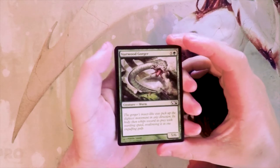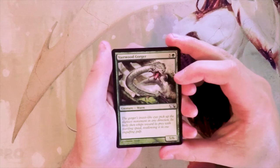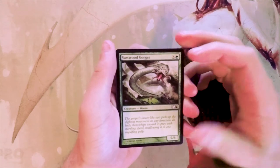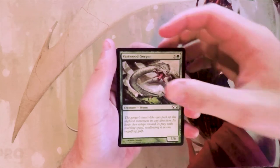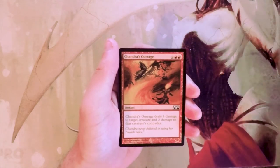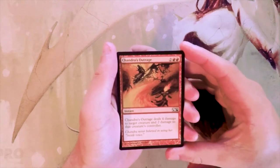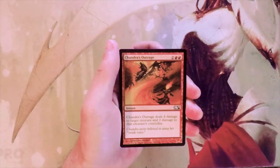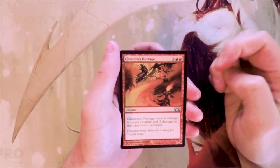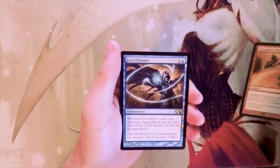Our first card is Vastwood Gorger, which is just a 5/6 for six. It's a big green beater — not bad, it's filler, but it's a beater. I definitely wouldn't first pick it. Chandra's Outrage is a card I actually would first pick: two and two red for an instant, deals four damage to target creature and two damage to that creature's controller. This is a fantastic removal spell that also doubles as a bit of direct damage to the opponent.